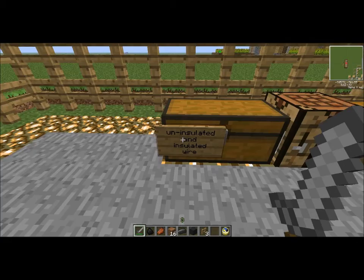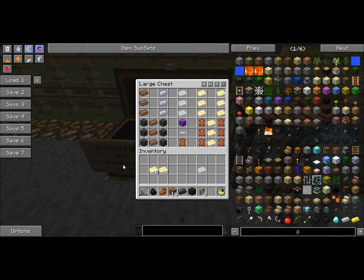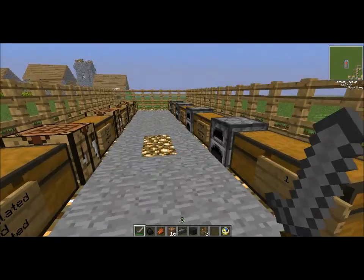Next up is uninsulated and insulated wire. To make the uninsulated wire, you need like three copper on top of each other. Or you could use the same with tin, silver, unnamed, and superconductor. That will make the uninsulated copper, tin, silver, HV — which is short for heavy — and superconductor wire. Similarly, you can use wool around the outside to get the insulated wire, or leather. And if you've got an insulated wire, you can put leather or a piece of wool at the side of it to get an insulated wire. That's the insulated wire.